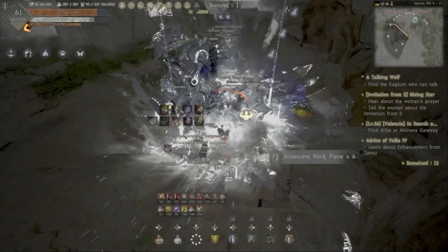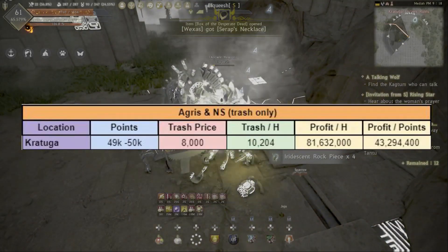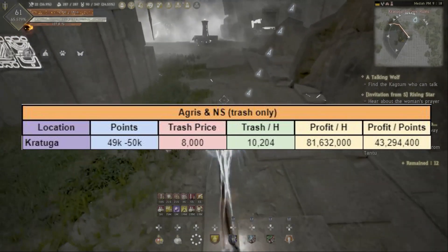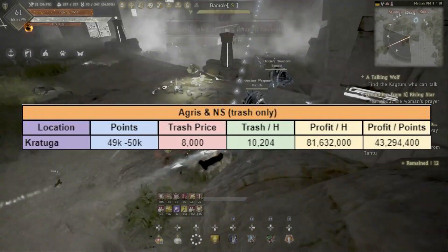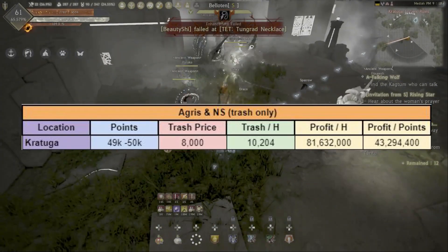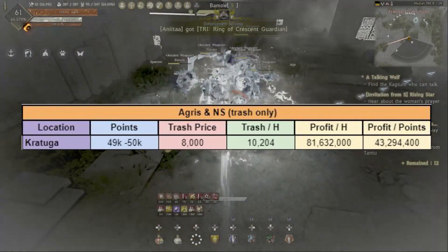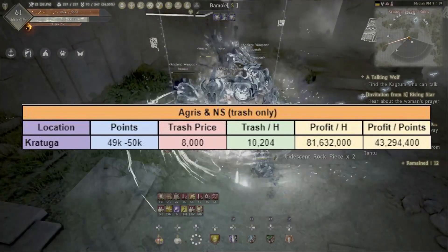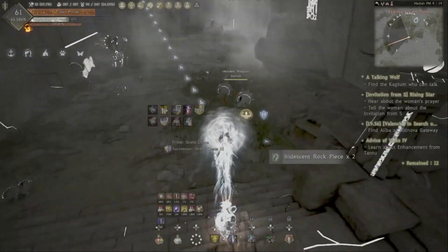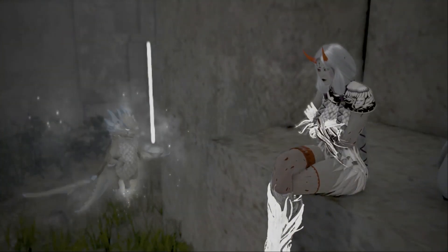Finally, let's talk about Agris. I'm currently using 49 to 50k points and I make around 81.6 million per hour. Doing the math, 50k points of Agris would mean 5,360 Kratuga trash, which is around 43 million. So I would highly recommend spending your Agris at Gaifin or Miromok ruins, as you make a lot more silver per Agris point spent.